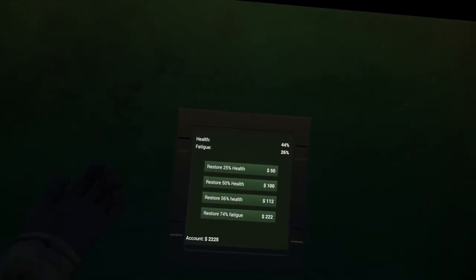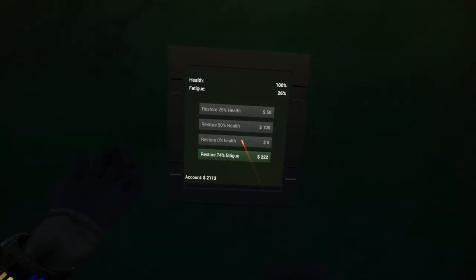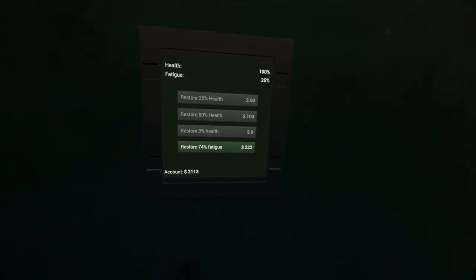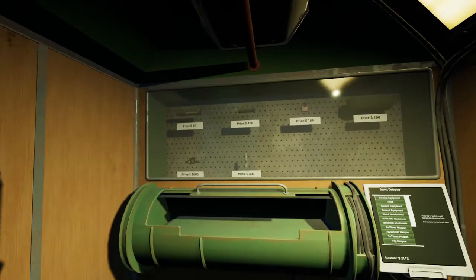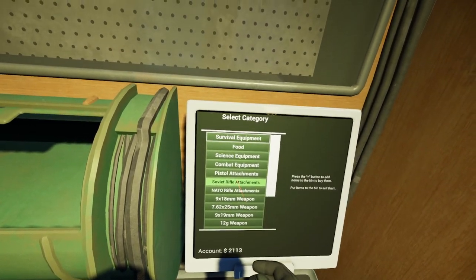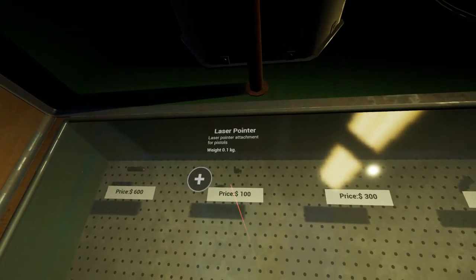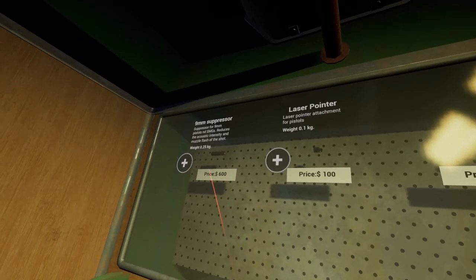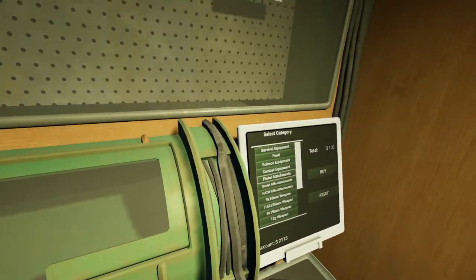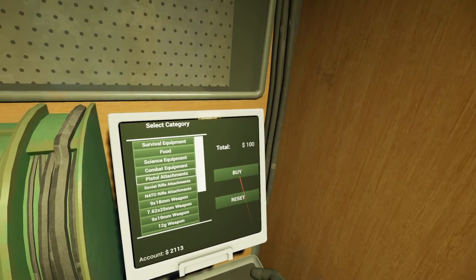56 health - let's do the 56 health. Oh well, that was easy. 200 bucks to do fatigue - I think we'll sleep, hopefully we get our stamina back. What do we have here? Pistol attachments - we've got a rail, a laser pointer might be nice, we have a suppressor. You know what, let's get one of those.